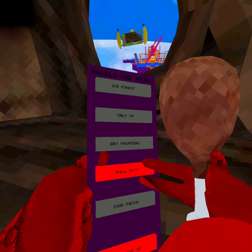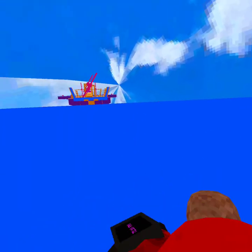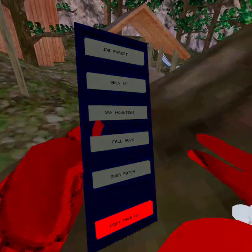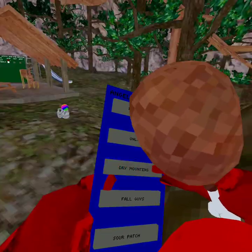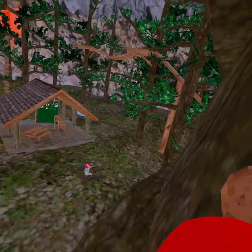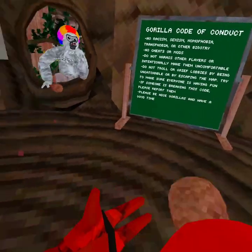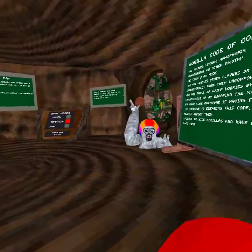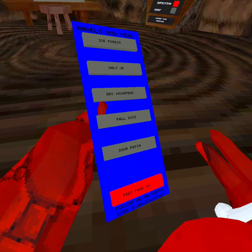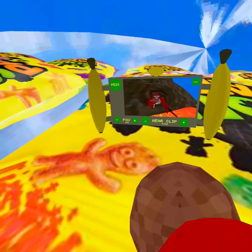There's a Fall Guys area here. No-clip doesn't work consistently — it's the button below the trigger, not the grip. The grip doesn't work. Now it works but it doesn't let me go through the floor. There's a Solar Patch and Sewer Patch area, and I can't go through anything here.